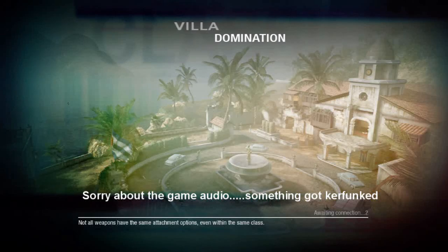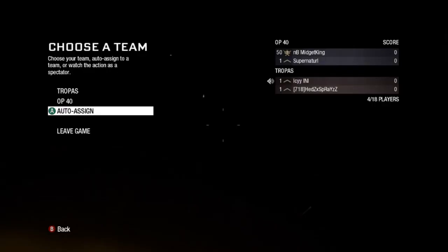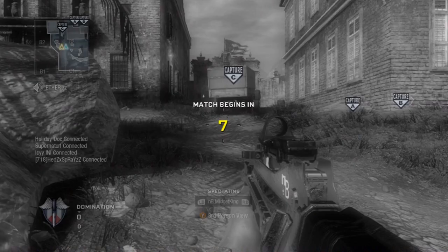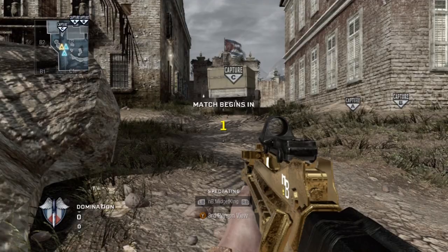Welcome back ladies and gentlemen, Holiday Doc here and this is another competitive gameplay commentary for you — Villa Domination with my good friend Mr. Midget King, who is still actively looking for a team for Columbus. He is going to Columbus whether he's got a team or not, so if you got a team and need a fourth, definitely hit him up.